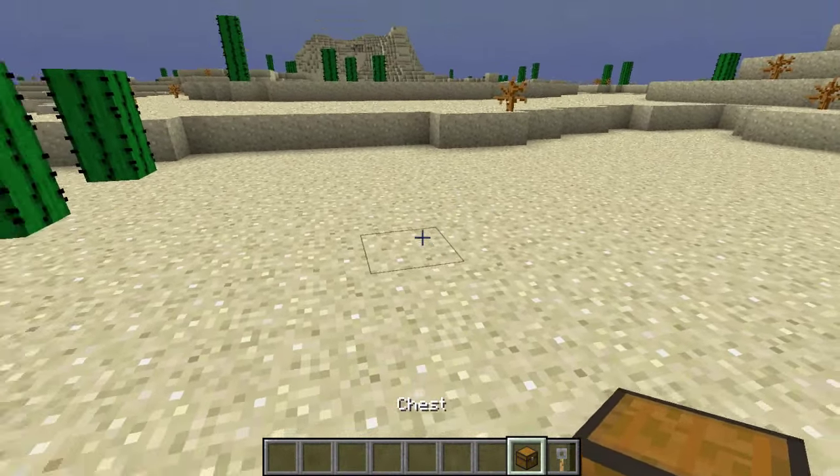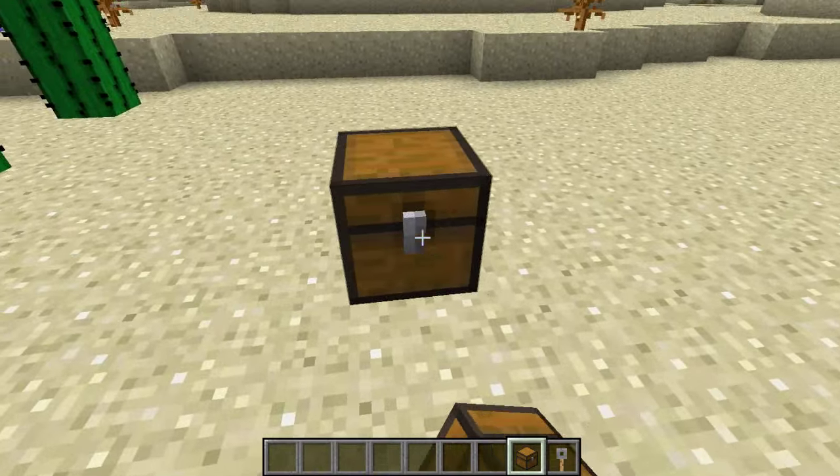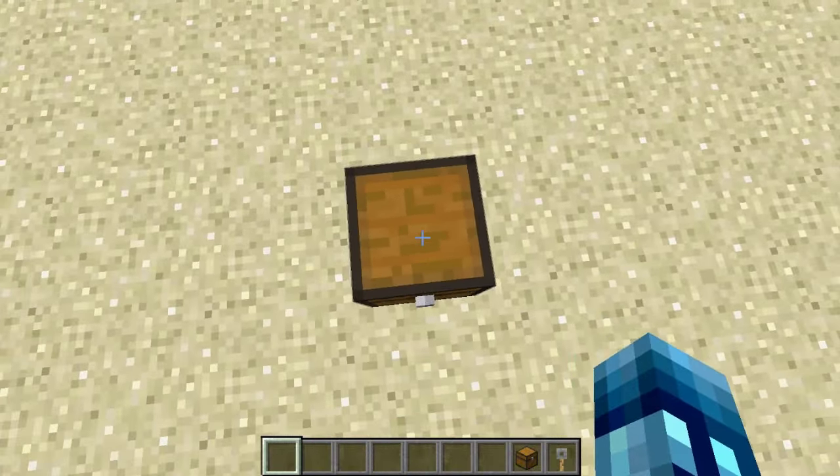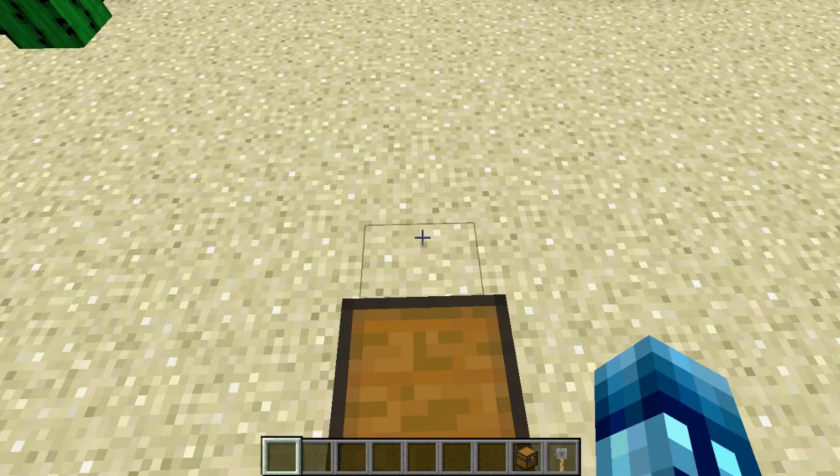So I've got my chest here. The first thing you want to do is place your chest down — step one. Now stand on the chest that you want to lock and type in the following command.